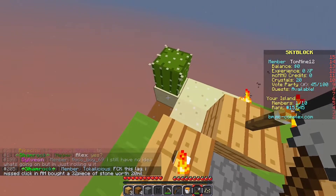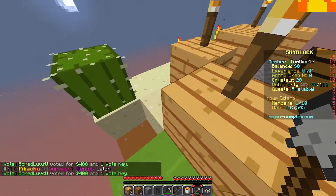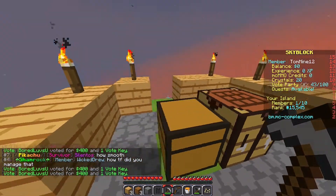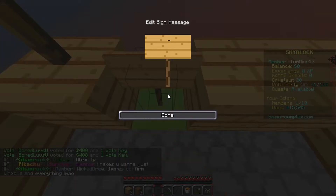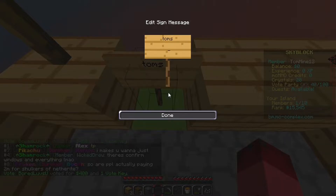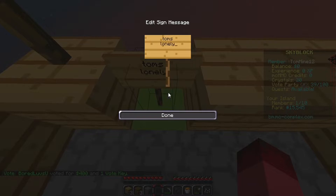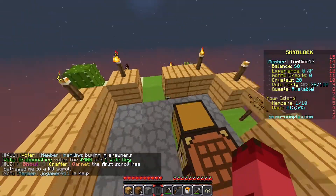I kind of dropped a bit of sand, but it's fine. We'll just put dirt there like it never even happened. I've got torches all around it and I'll put a sign here. There we go — it's basically just a huge pile of dirt made into something.